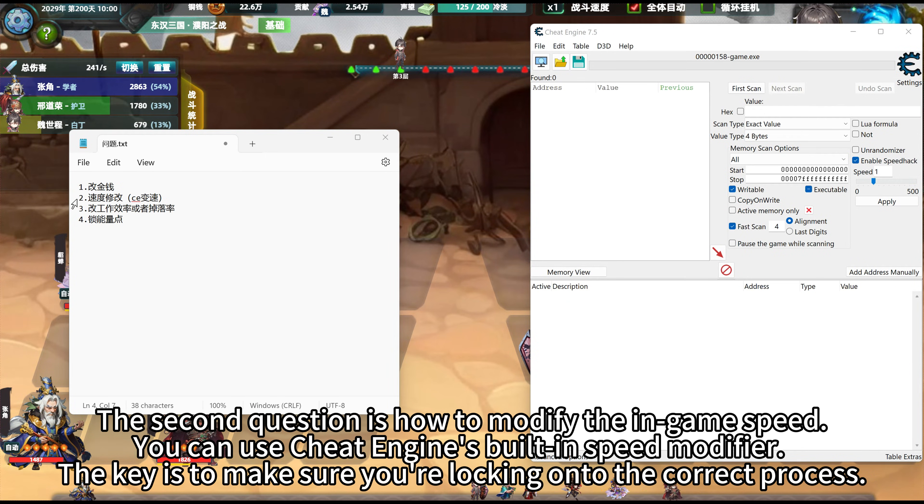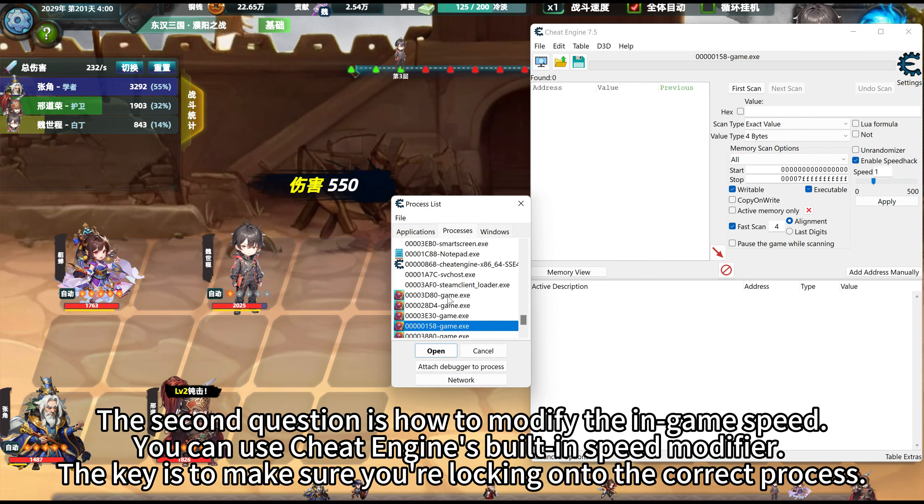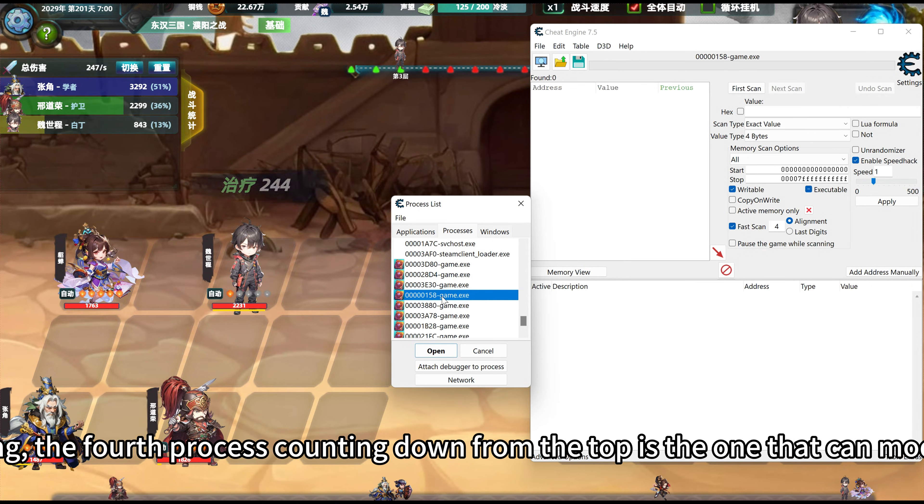The second question is how to modify the in-game speed. You can use Cheat Engine's built-in speed modifier. The key is to make sure you're locking on to the correct process. After my testing, the fourth process counting down from the top is the one that can modify the speed.